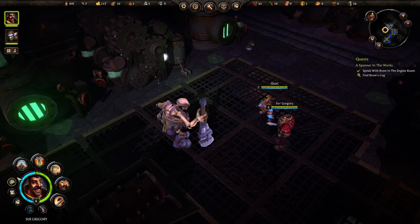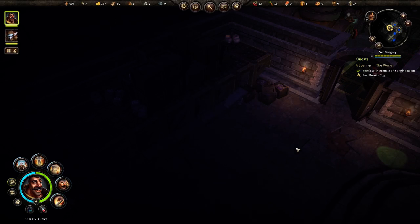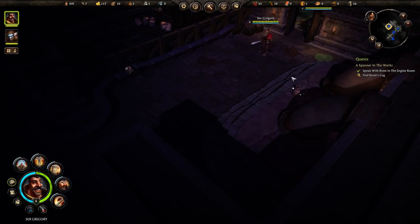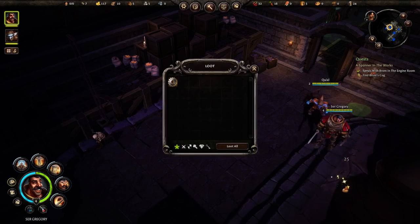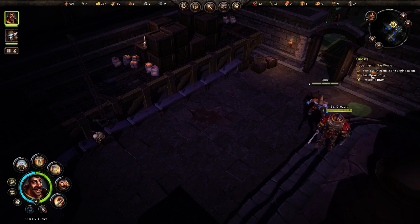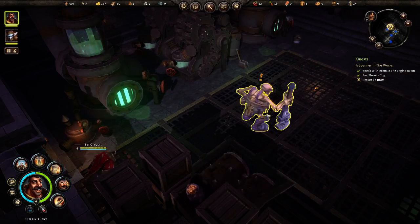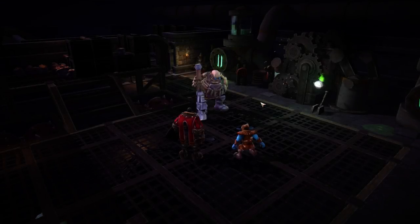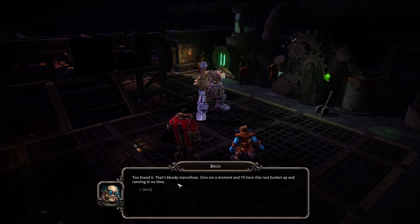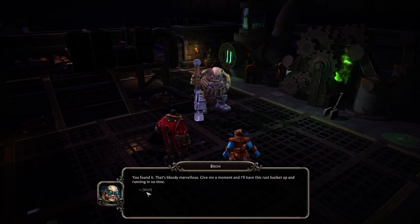Okay, so we've got to find this cog key. If we go in here, you can see this glowing little pot — let's click that. There we go. We've now got to return to Brom, so it's very easy. Brom says: 'You found it! That's bleeding marvellous. Give me a moment and I'll have this rust bucket up and running in no time.'